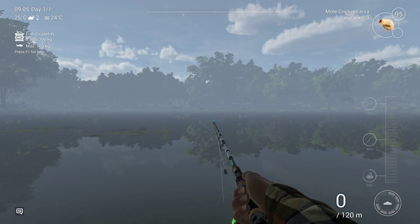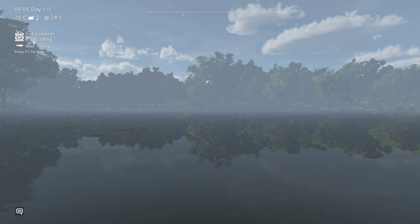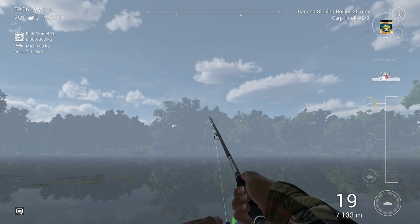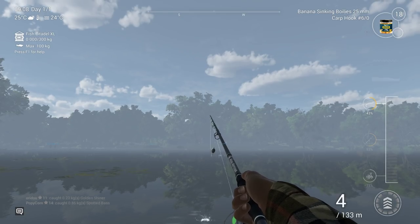For the carp rod — you cannot put bells on a carp rod. Most of the time you can fish it by hand too, but you always need to keep watching because there are no bells. It's designed for bite indicators. To see a bite, watch the indicator on the right side of the screen — when it turns blue, a fish is nibbling. You always need to watch it.